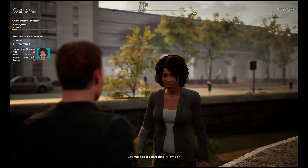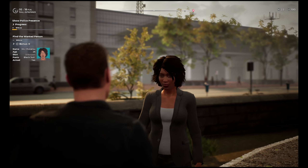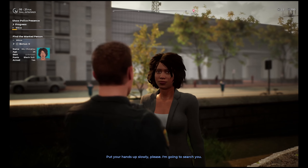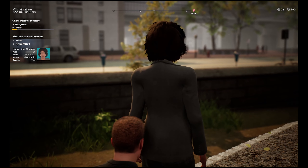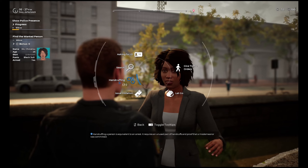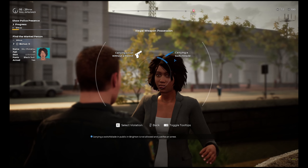She's definitely drunk — look at her eyes. Yeah, you're definitely who I'm looking for. We're going to search her. I found an illegal — she's got a handgun and a switchblade. All right, so we're going to be arresting her for illegal weapon possession, carrying a switchblade.